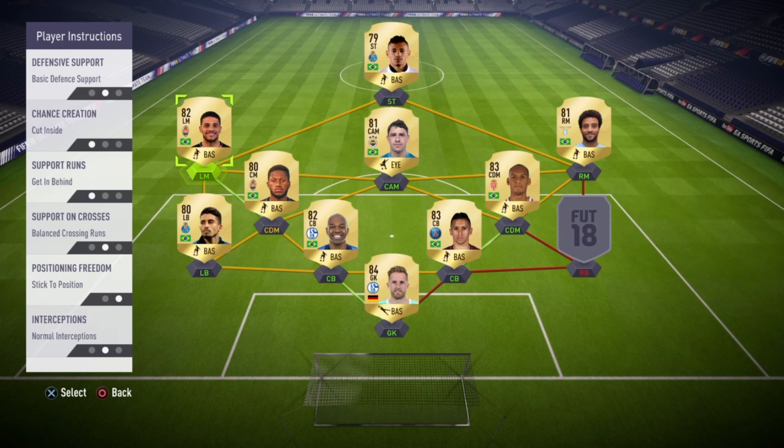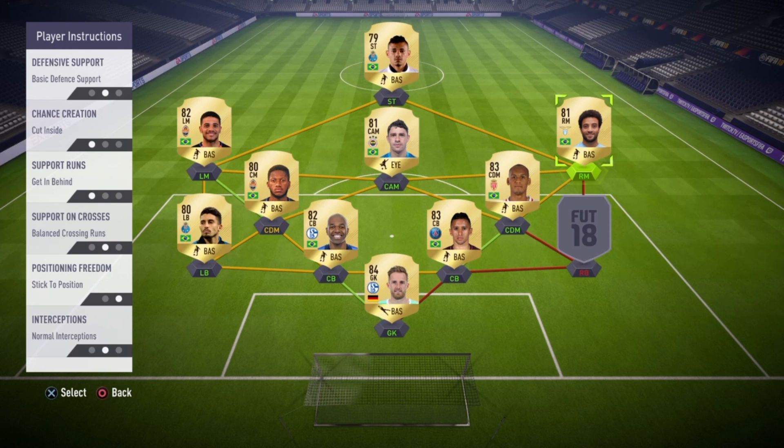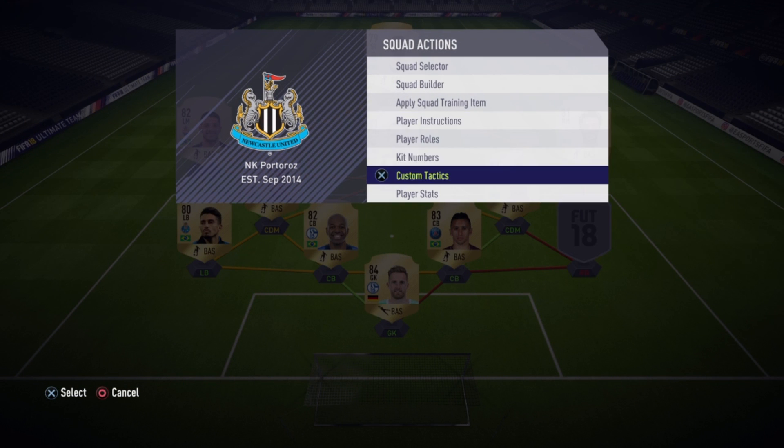Setting the striker — like Suarez — to 'get in behind' won't make him run past defenders, but it means he'll hold the ball and pass it towards the right mids, CAM, or left mids who are getting in behind. Those three players get in behind while you hold the ball, and it's amazing — I've been winning 8-1, 5-0. Tactics are really important, and I'm not even a pro player.